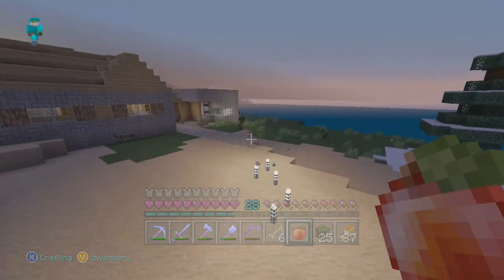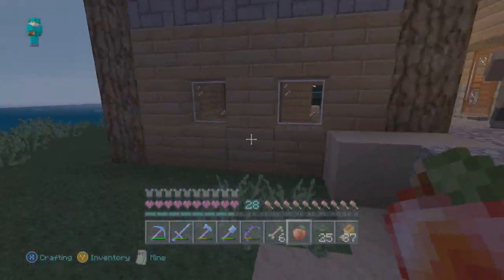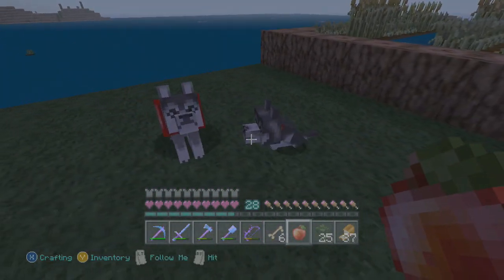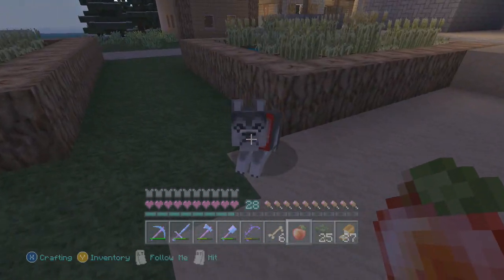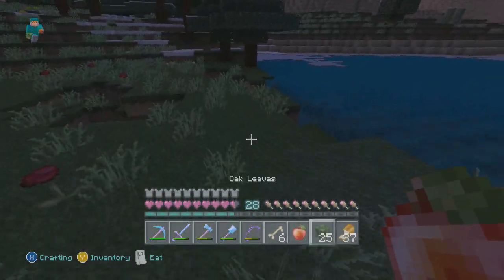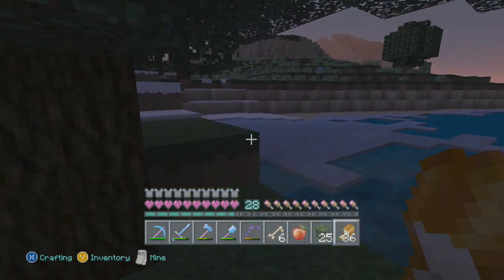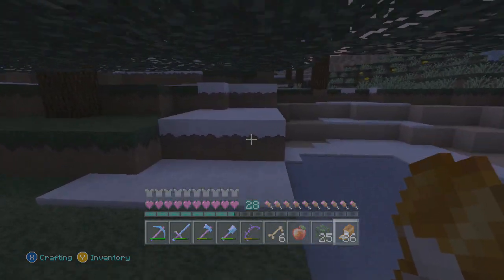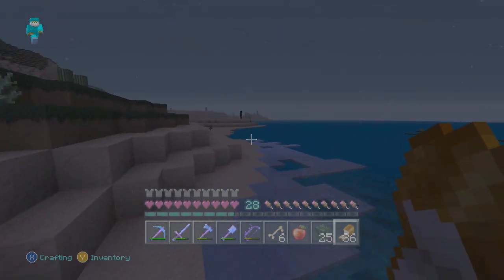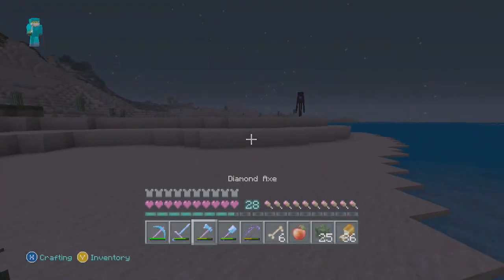I'm going to explain in great detail how they work and what you can expect from the Title Update 14 new potions. For the potion of night vision, it brightens everything up to a light level of 15. Obviously this is for the PC version, so on Xbox 360 I would guess it will brighten up to kind of full brightness when it is night time.